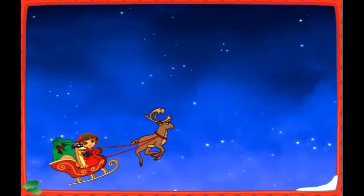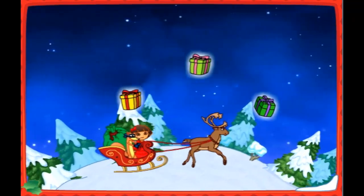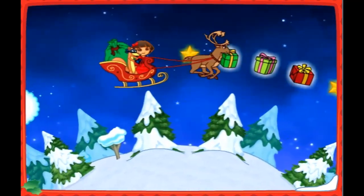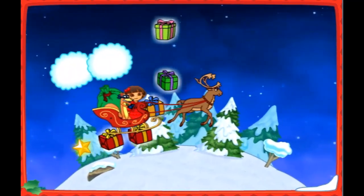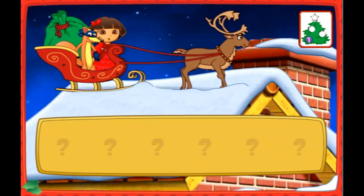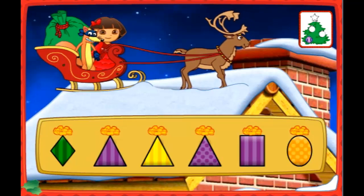Got one! Great! Great job! ¡Fantástico! ¡Excelente! Una casa! I see a house down below. Let's land and deliver some presents. Let's help Swiper deliver the presents. Listen to Swiper's clues and then click on a present. Now, which present do we need to deliver, Swiper?